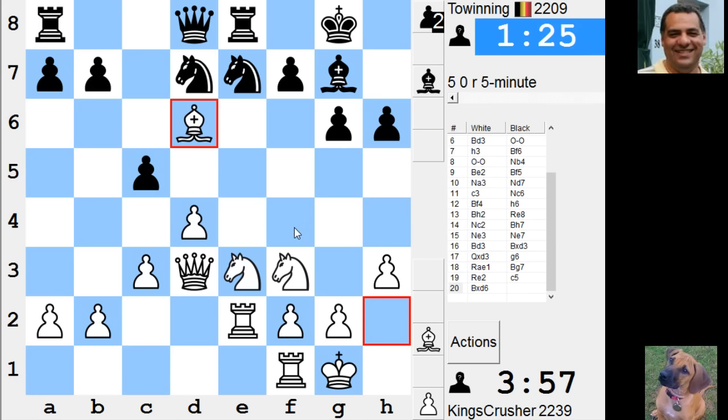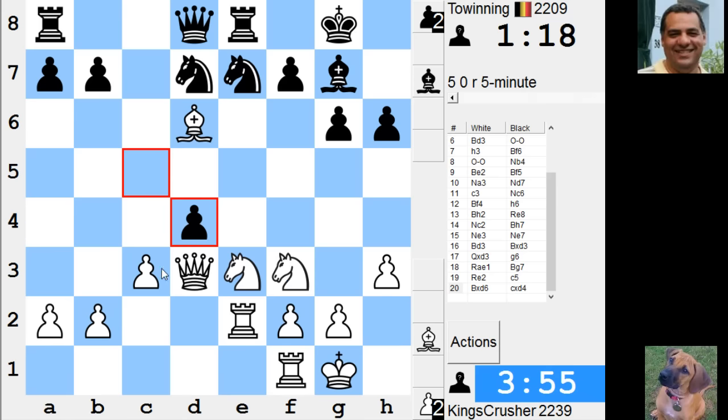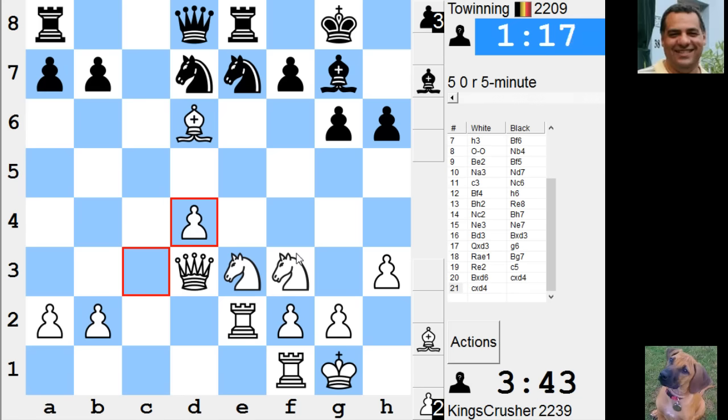It does look like a free pawn. C-takes or Knight-takes, Knight-takes controlling quite a few squares at the moment. Other than Knight e5, maybe I want to play c-takes. Didn't letting me double rooks activate things?